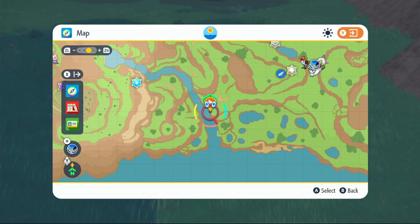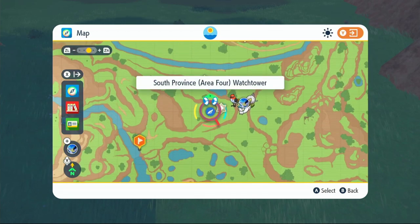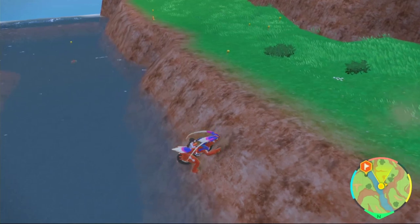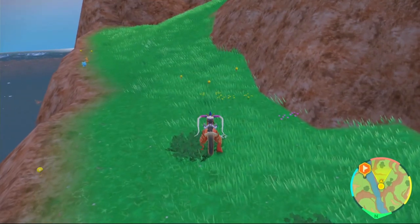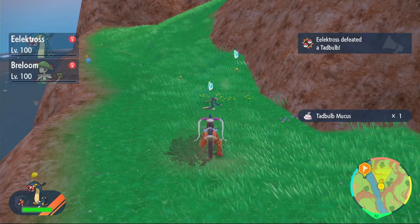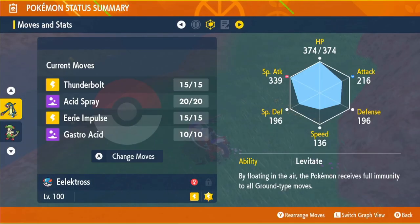Next up is Tad Bulb — you've probably seen a ton of them wandering about everywhere. We're going to fly back to South Province Area 4 watchtower and head over to the water. Once you get near the water you should start to see some on the side — they're tiny but they've got a big yellow head. Take those out and you will get your Tad Bulb mucus. Then go learn Thunderbolt and that's the full build covered.